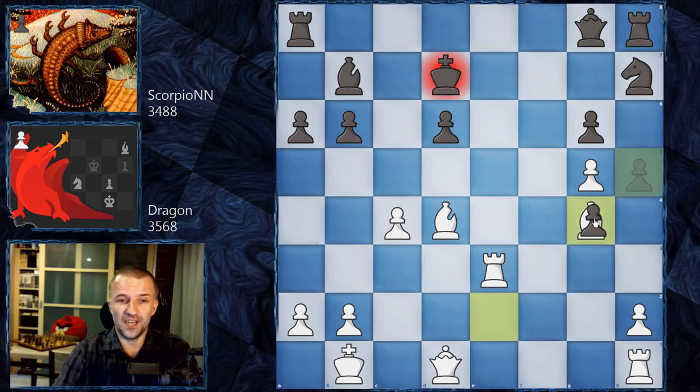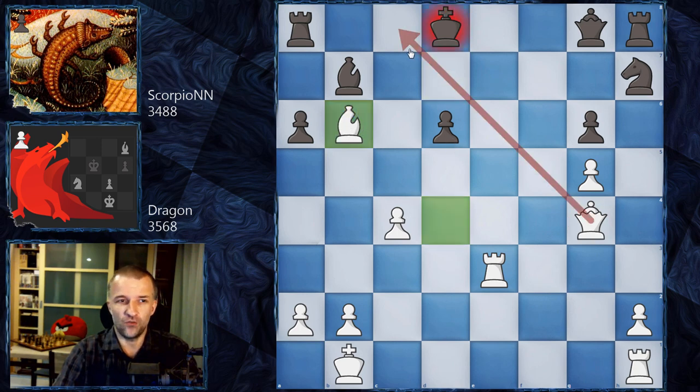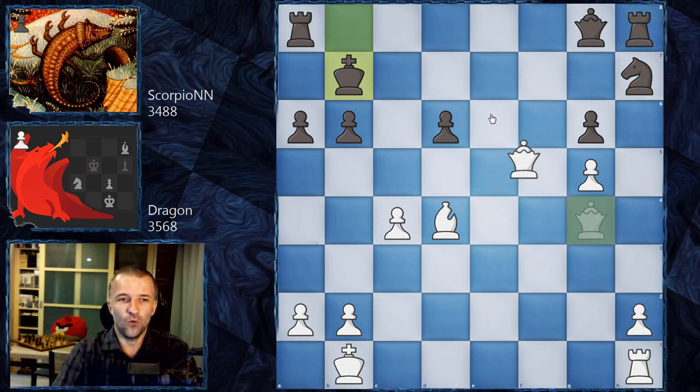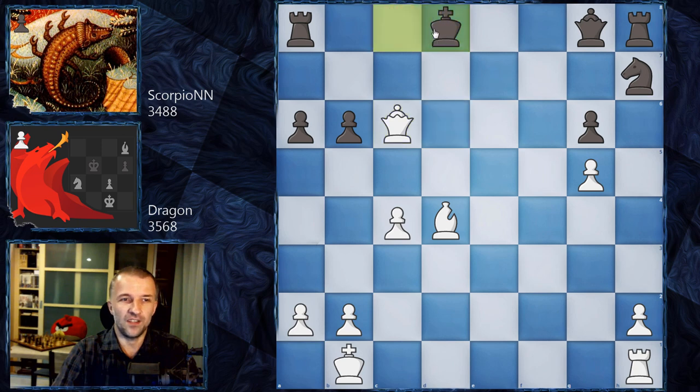King d7, then Bishop g4 - sacrificing the bishop! After h takes on g4, Queen g4. The king cannot go to d8 because we would have a very beautiful Boden's mate with the queen and the rook - that would be checkmate. King c7 seems like the king can escape, but after Rook e7, white can sacrifice the exchange too. After being a whole rook down, look at these pieces - Queen d7 and white is completely winning. King b8, Queen d6, and the rook joins with tempo winning the game.